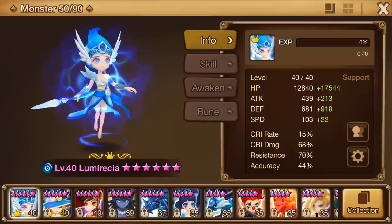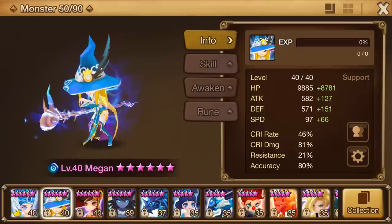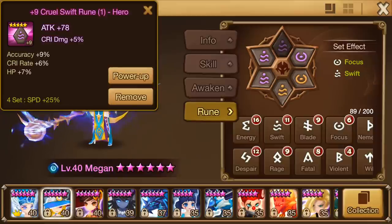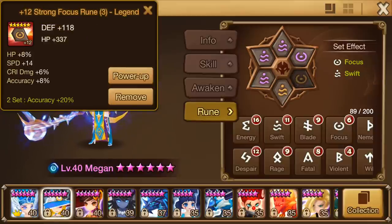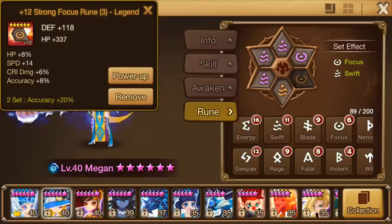Lumericia is going to be the leader because she's going to have 100% resist after that. Megan is going to be support. Her runes aren't really that great — three of them are plus 9 and the rest are plus 12. So they're not the ideal Dragons B10 runes.